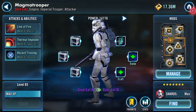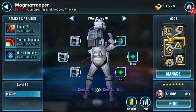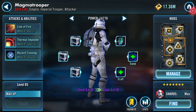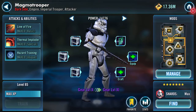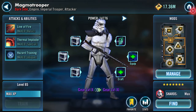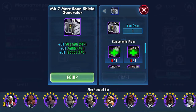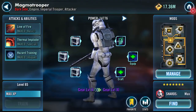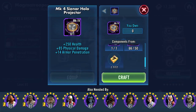Good morning YouTube - Magma Trooper. I'm trying to get him up and viable. As you can see, at the moment he's gear 10 and two-thirds. The two pieces he still needs are a Mark 7 shield generator and a Mark 4 Sienna holo projector.